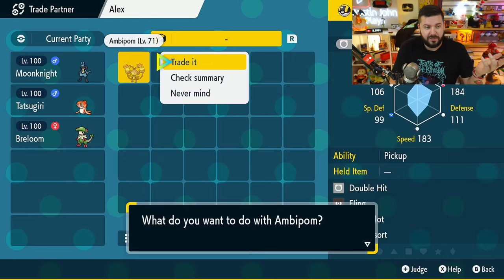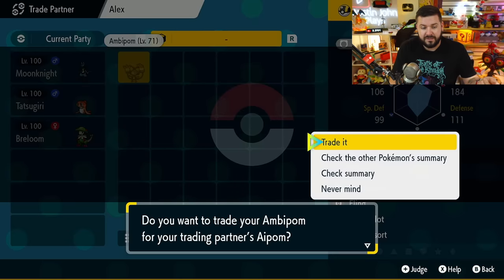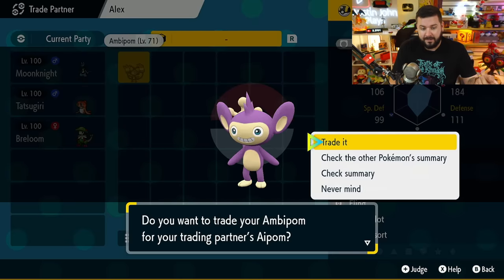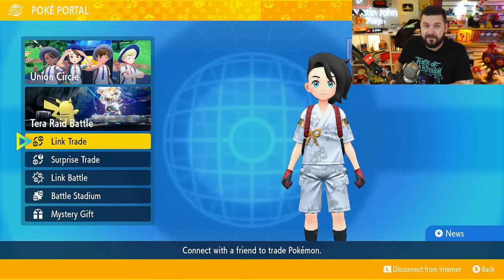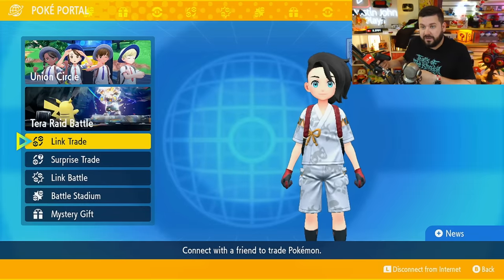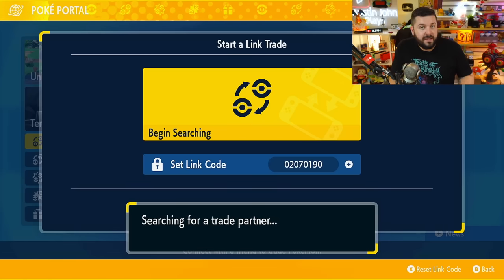A trade partner has been found — just like that. I just put this online on Twitter to see if it's going to work. Highlight your Pokémon, choose trade it, and wait for the other person's decision. If it's an Aipom and you wanted something else, just quit out of the trade. This happens because of how many people are playing Scarlet versus Violet at any particular time of day, so you may need to do it a couple of times, but you may get lucky.